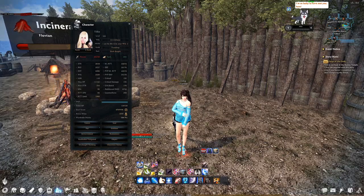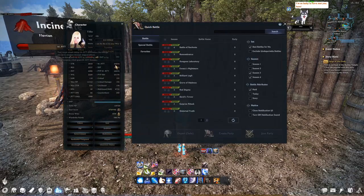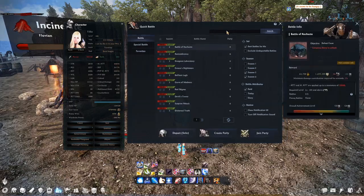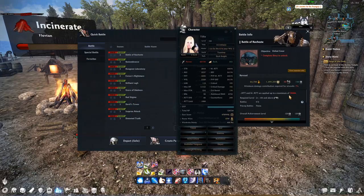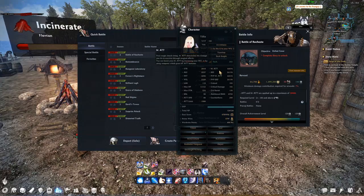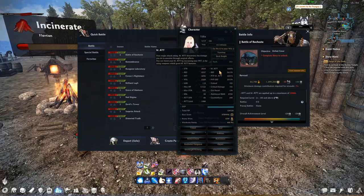I'll skip attack limit removal for now and go to attack. The more attack you have — 44.5k is what I run currently — the more damage you deal. However, there's something called attack limit. On Caesar, the newest boss, it is 39k. With my 44.5k, I'm basically wasting 5.5k — I could have 5k less attack and still deal the same damage. That's what we call overcapping attack, or future content.